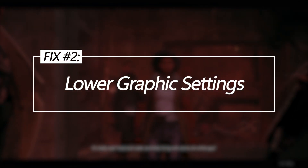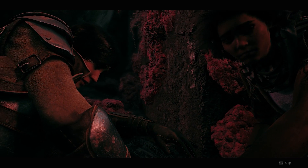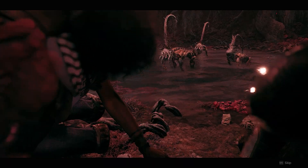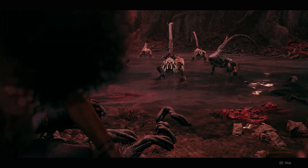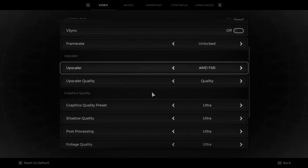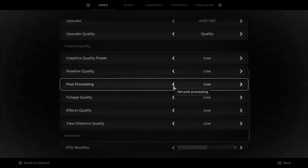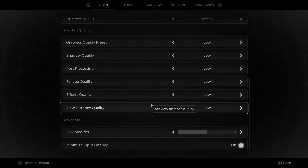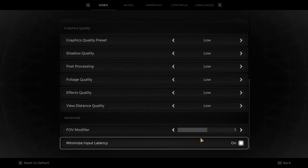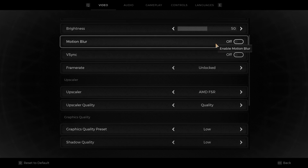Lower graphic settings. Pushing graphic settings too high will overwhelm your PC and cause FPS dips; lowering demanding options incrementally until optimal FPS is reached can significantly help. Open Remnant 2's video settings menu and reduce settings like shadows, textures, and draw distance from Ultra to Medium. Turn off motion blur, test FPS for 10 minutes, and if still unsatisfactory lower settings further — target smooth FPS over max settings your PC can't handle.